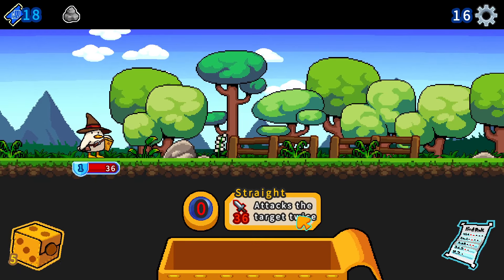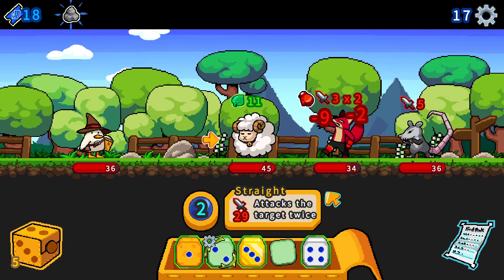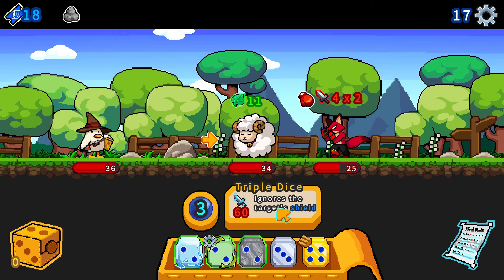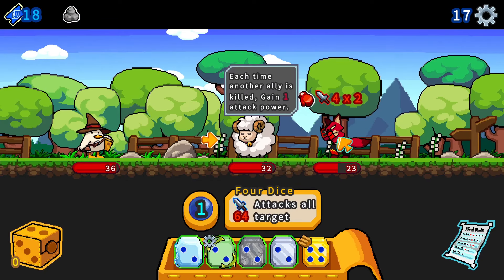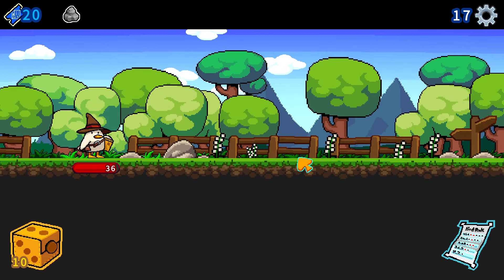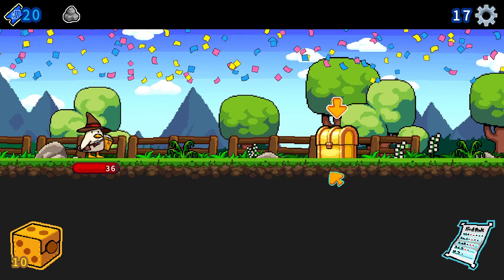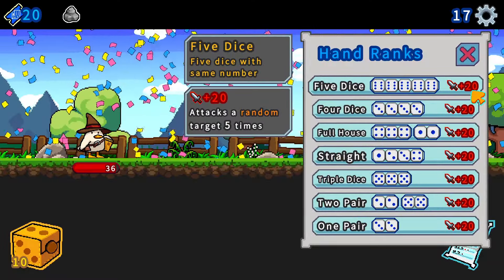It gains attack power but overall it's not going to attack this turn yet. Let's go - straight attacks with target wise. This snake will be gone. Choose a reward: all hand ranks damage 2 plus 3, so plus 17 total. We get a straight. We can still roll this for additional damage - 29. Let's go with that. Triple dice ignores the target shield. Let's use this one for an additional shield - 64 damage total. We get 4 dice so we attack all targets at once. We kill off this stage as well.